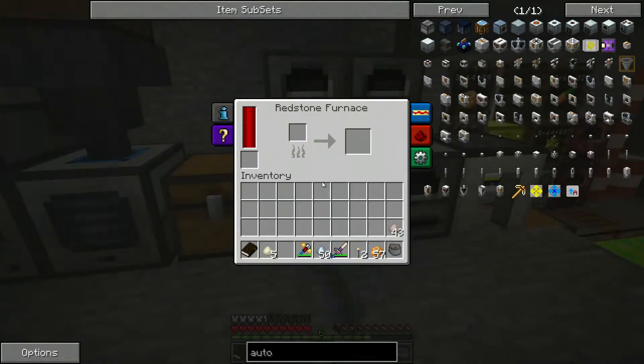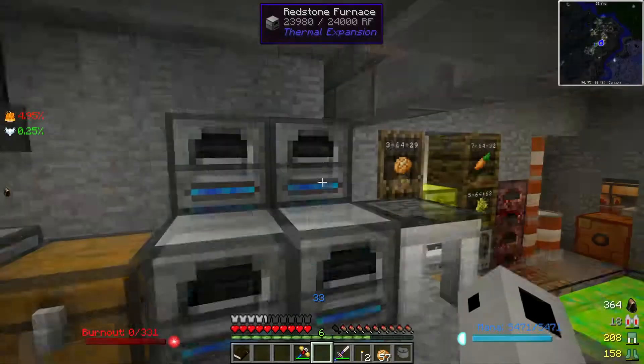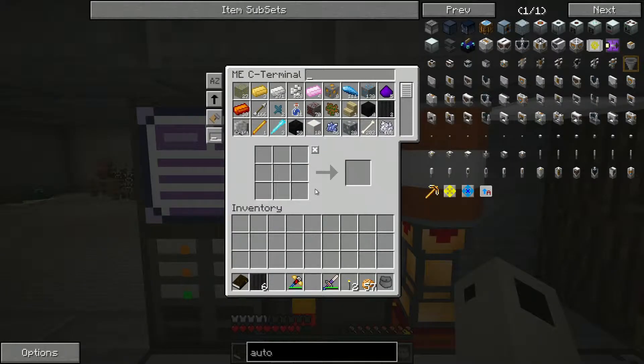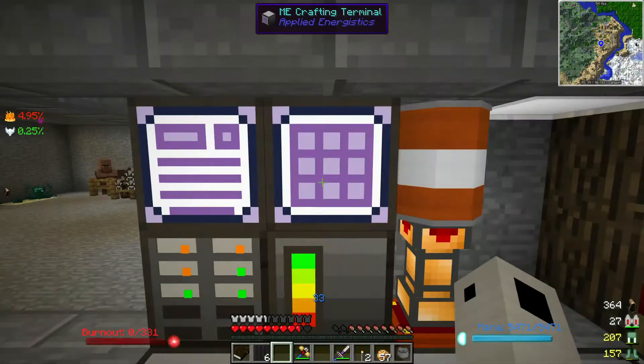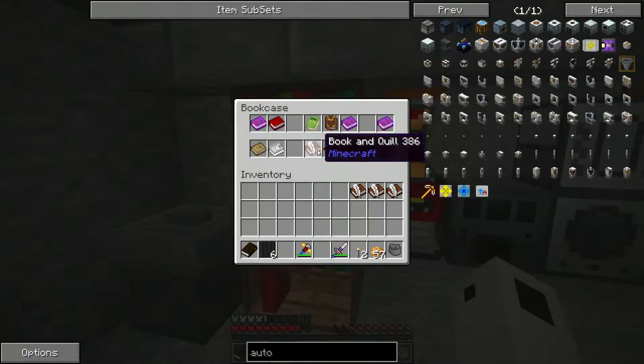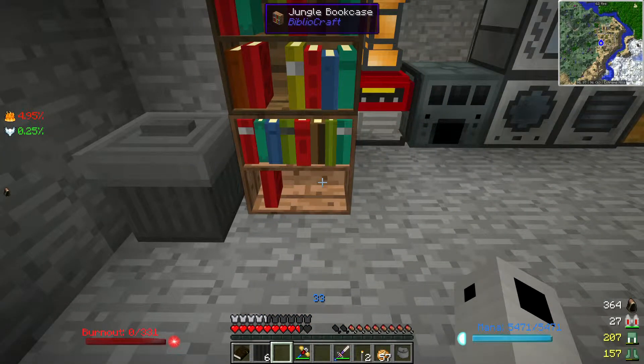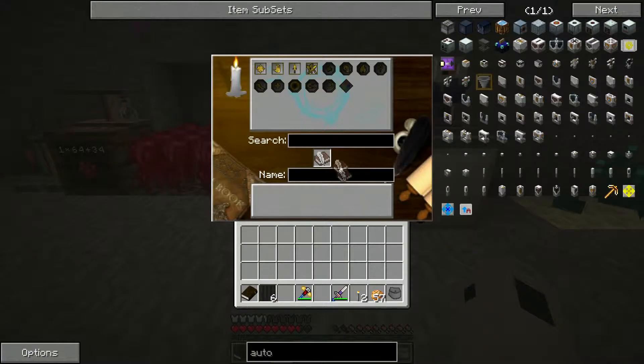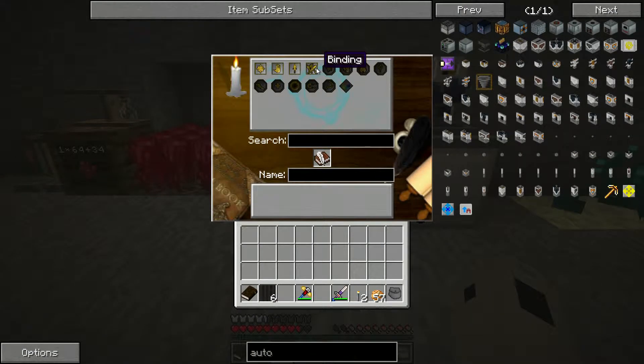Let's go ahead and start smelting this stuff up — I forgot that I pulverized it. Just some iron and some tin and whatnot. I'm gonna go ahead and make a book and quill. We have tons of books — I forgot that I raided that village over there that we found a couple episodes ago and stole a bunch of their books. Let's go ahead and make a book and quill — actually we could probably go ahead and make a couple. I think I'm running a little low on ink though, so let's just make like three of these.